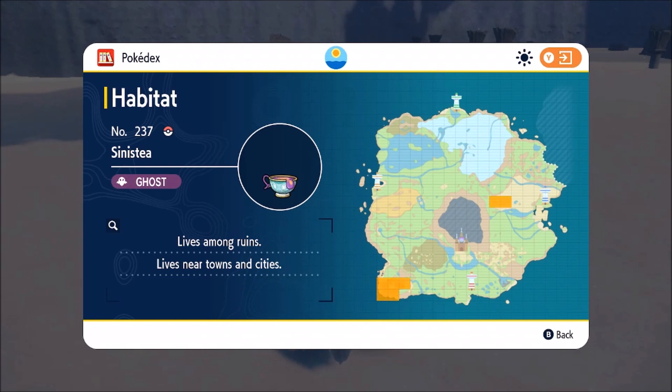Here is where you catch Sinistea — it is going to live amongst ruins and also lives near towns and cities. You can see that it is not easily found across the map.